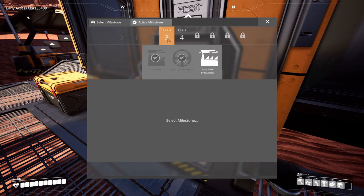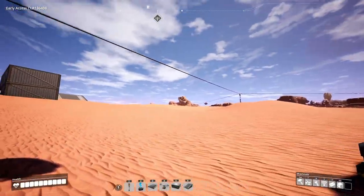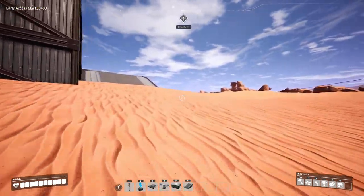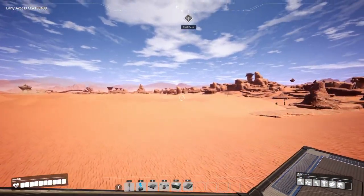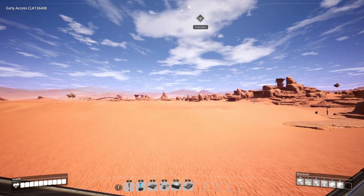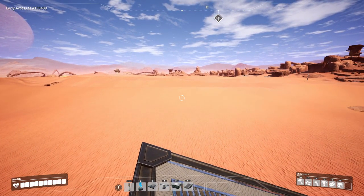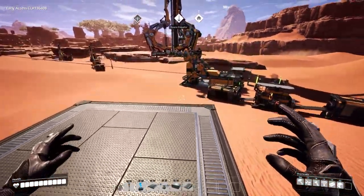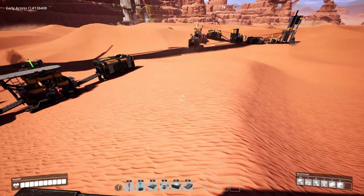I was looking at tier three - that's where I start getting into steel production. On my way back home I found that pure iron which is really close to the three coal nodes, so I think that's where I'm going to put my steel production factory. There should be a limestone node over there somewhere, maybe a little bit more east.